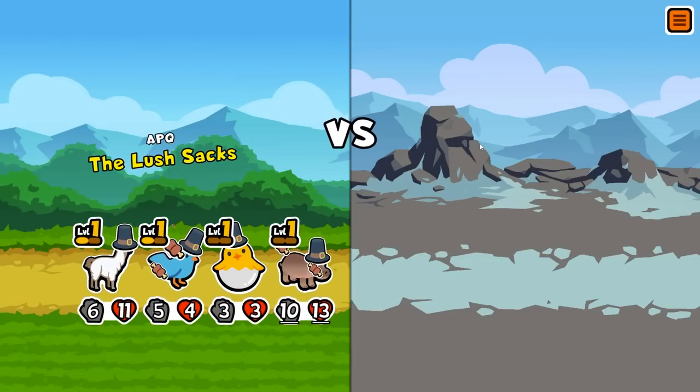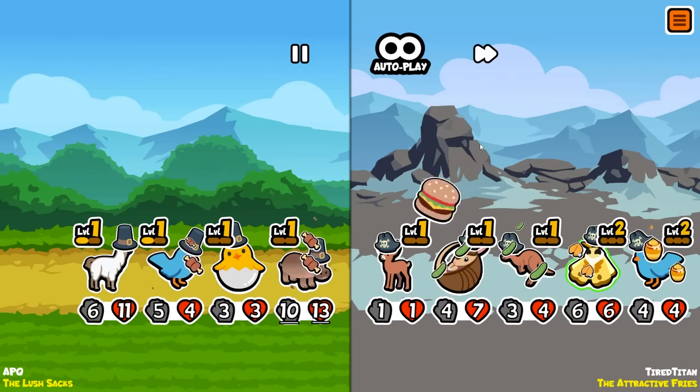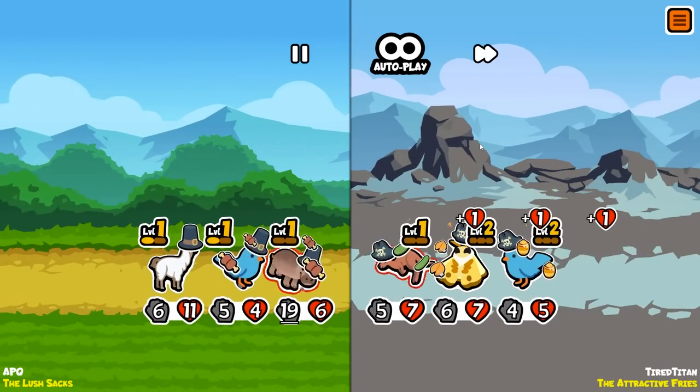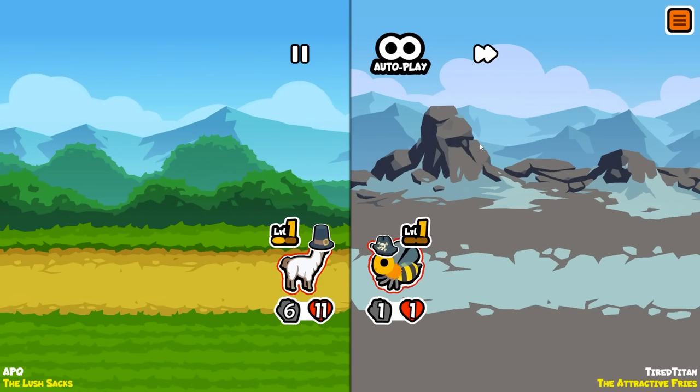I think I'll take a monkey over hatching chick if we get one early this time, but we'll see. Oh, there's a bus — that means our hatching chick is dead. It does allow our hippo to be buffed a little bit more. He will die now though — his HP only goes so far — and our llama will eat the bee.